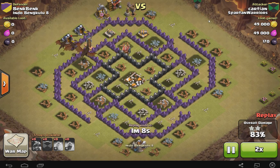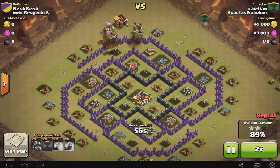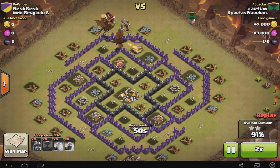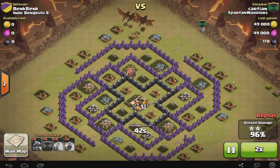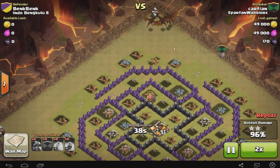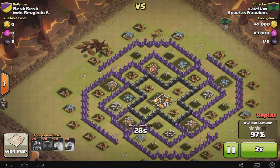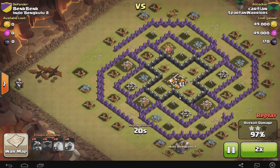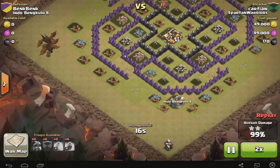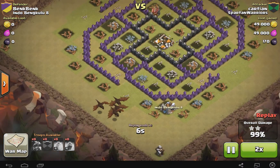A good idea for me is just to start wide on the outside and kind of sweep through at an angle. He used this CC out there as well to distract some of the units so that he could just go through and clean up. Good job Karshan - I'm sorry if I messed your name up. He's one of the Spartan Warriors members and he did an overall really good job with the three star, and we appreciate it very much.